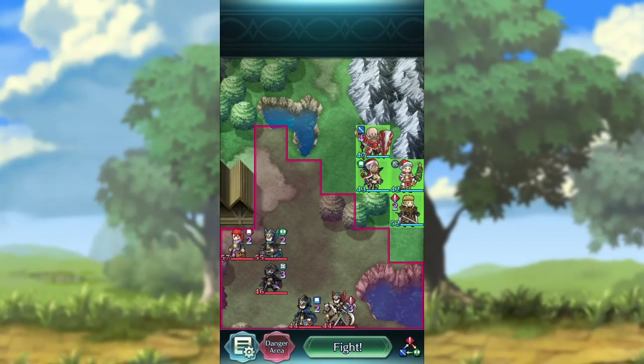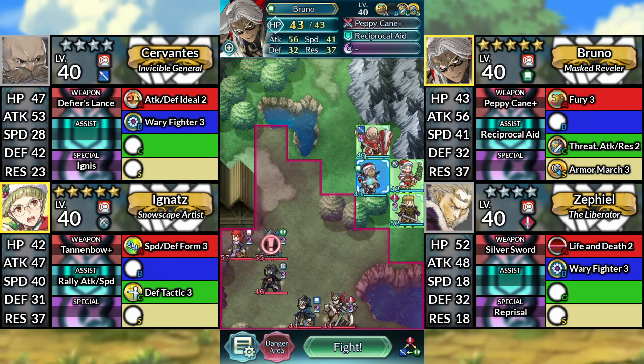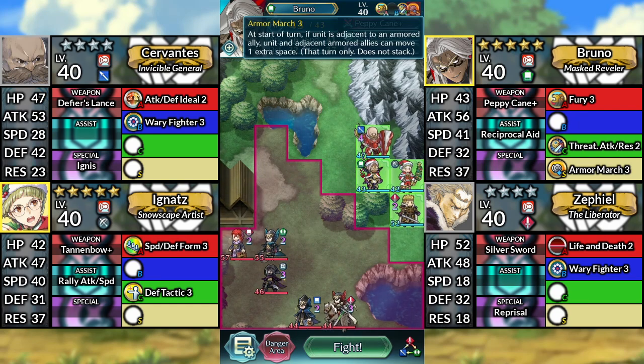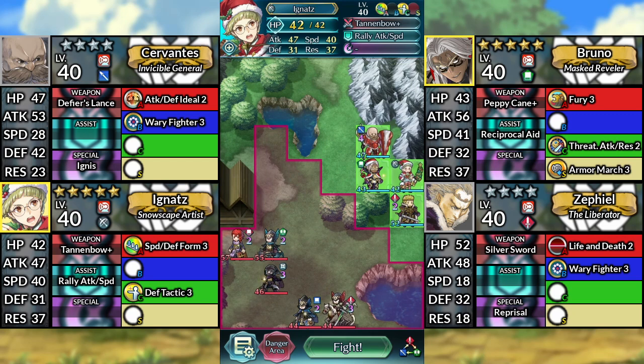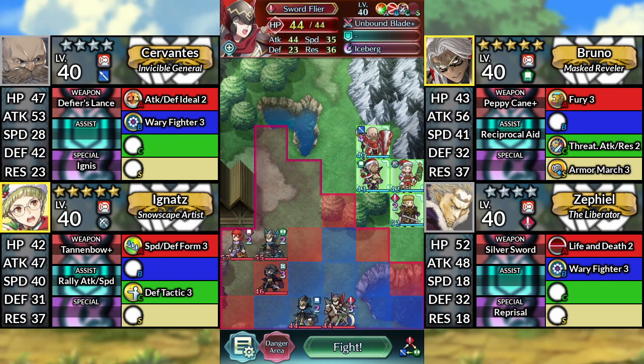Hello everyone and welcome to Salem Lunatic Quest, All Armor Clear. For this clear, you only really need 5-star Winter Bruno with the Armor March Seal and 5-star Winter Ignatz. The other 2 units — 4-star Cervantes and 4-star Zephiel — can be whatever armor units you have in your barracks. However, I recommend you don't make them any type of green unit, as the sword flyer will be attracted towards them. We'll be using no Skill Inheritance or Sacred Seals.